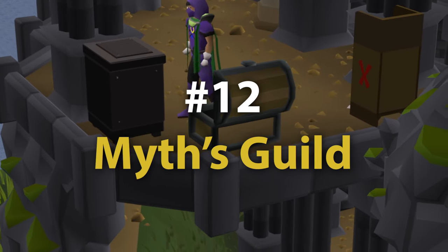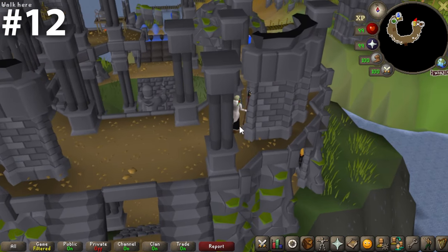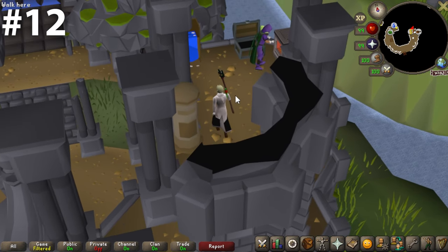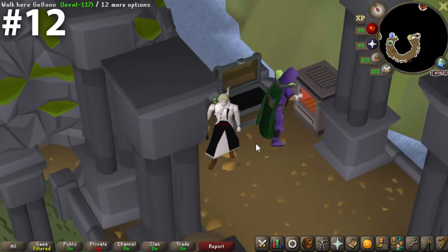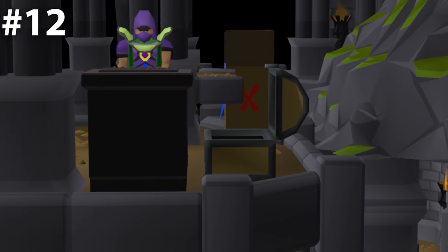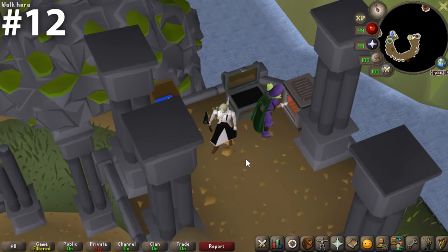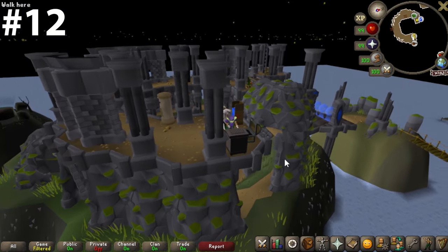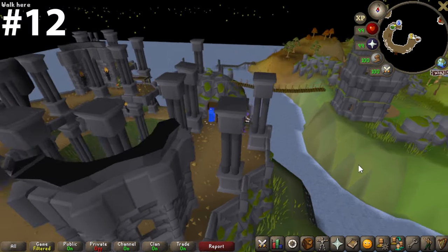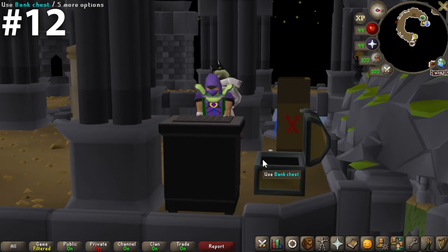Coming in at number 12, we have the Myths Guild. The Myths Guild is a really cool place — the view from this bank chest is fantastic. I really think this would be one of the best bank chests in the game if it was not for the furnace directly next to the chest. I know people love it for being able to cook and bank easily, but in my opinion we should completely get rid of that little stove and just have the bank chest right where it is. When it comes down to efficiency versus aesthetic, I'm choosing aesthetic every single time. Even with that said, it is still a very, very good bank chest.